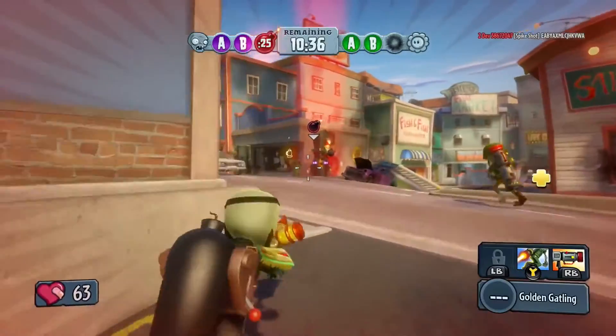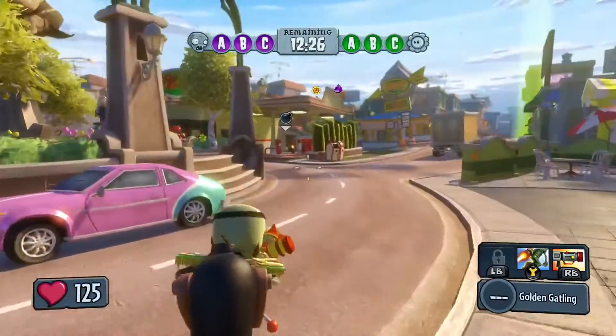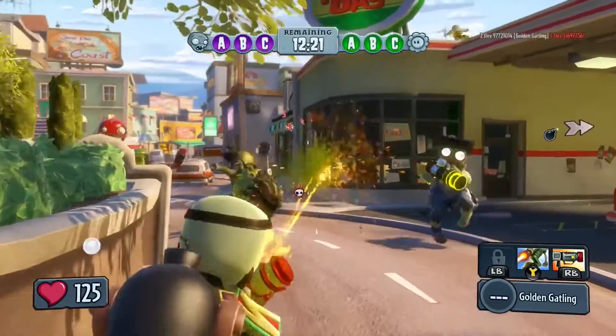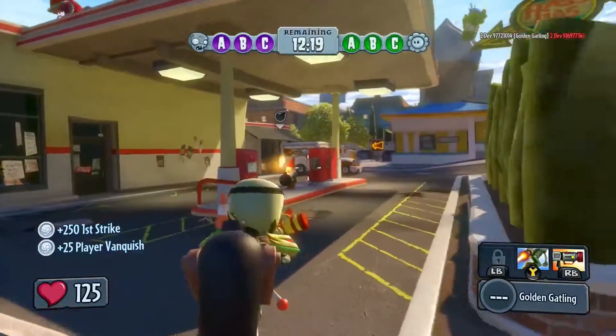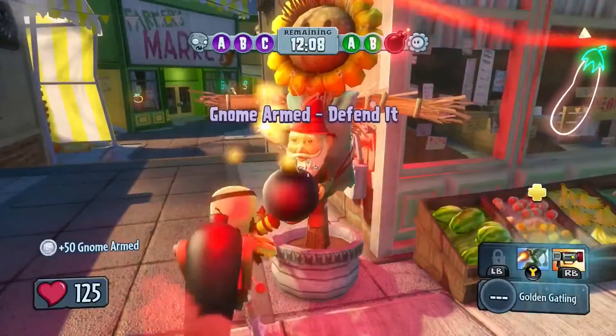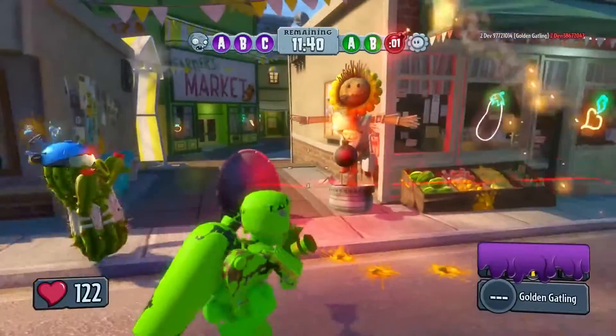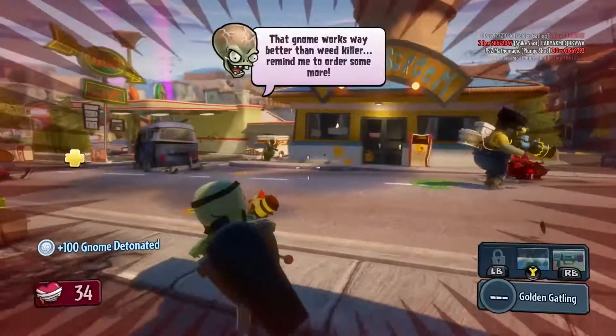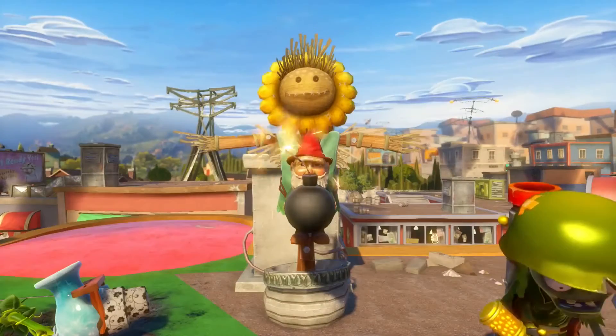The new game mode is called Gnome Bomb. One explosive garden gnome spawns on the map with both sides blitzing the location. Once either Plants or Zombies pick up the pint-sized explosive, they'll need to carry it to one of three bomb points. Plant it and defend the gnome until it blows. Do this at all three bomb locations and victory is yours!